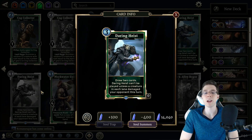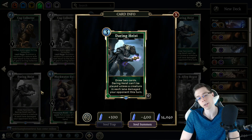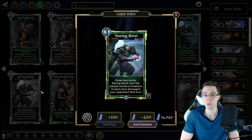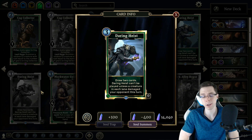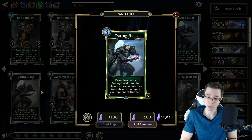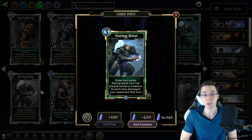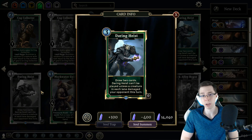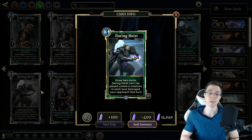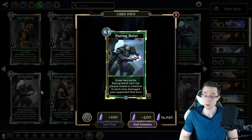Third is Daring Heist, a 3-Magicka action in Agility: draw 2 cards. Daring Heist can't be played unless a creature in each lane damaged your opponent this turn. People think this card is pretty awful — they called it trashy, one of the worst cards revealed up to that point. There are a lot of 3-mana actions in various games that just say draw 2 cards, and we almost had that with Daring Heist, which might have been great for a ton of decks like Control Monk. But unfortunately it has that really strict stipulation: you have to have damaged your opponent with a creature in each lane this turn.